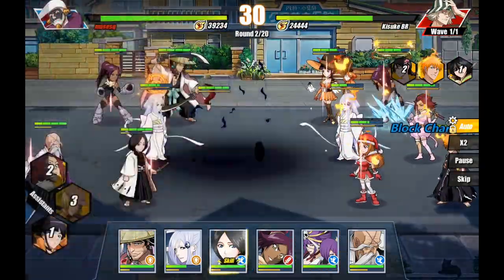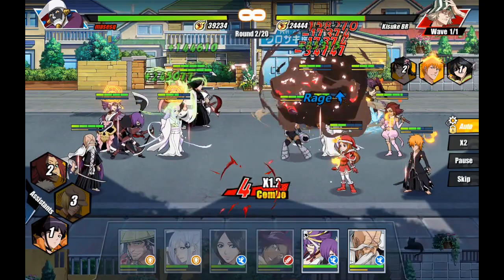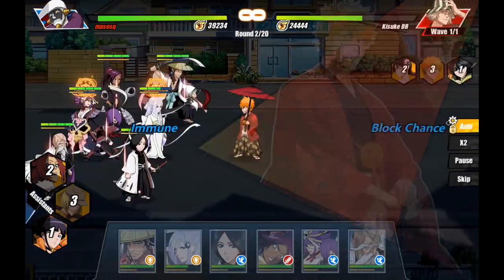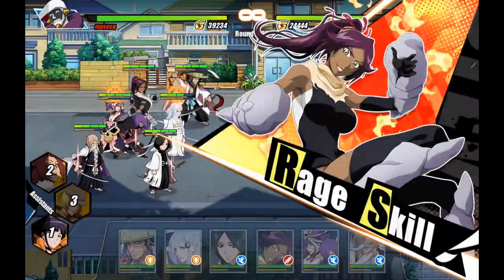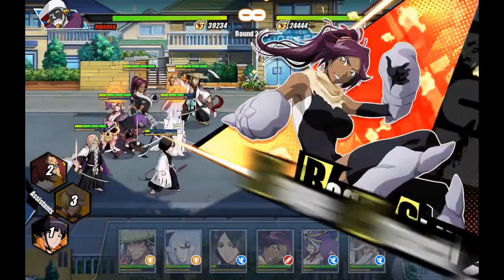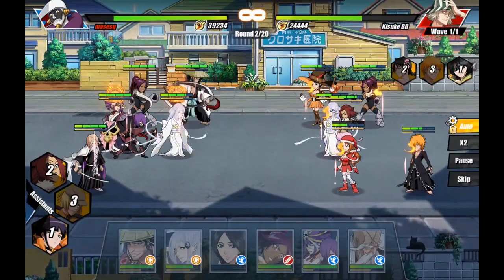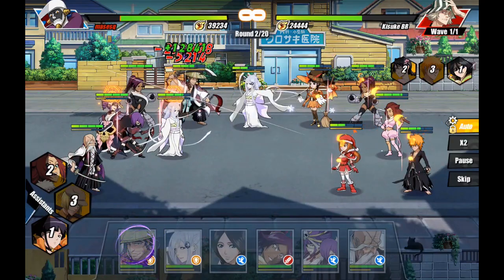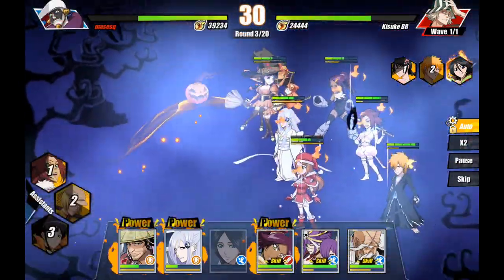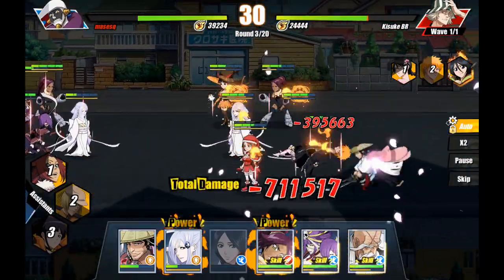The team is faring pretty well so far - it's a solid team. Offense is going to be a bit of an issue though, really relying on the old man and he's just not going to cut it. I've got A-Y but that's for singles. We're probably going to lose Unohana which is actually not a bad thing because you get that boost to the team and the damage reduction for two rounds.